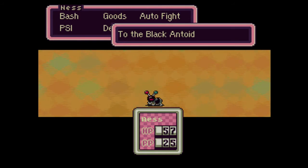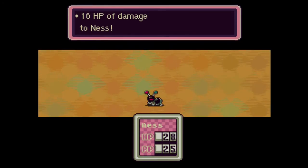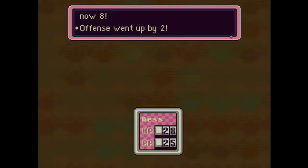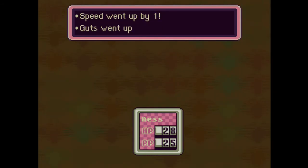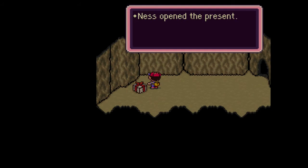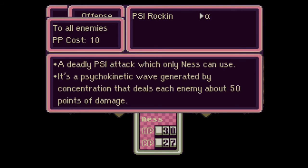Black antoids are very similar to attack slugs in that they appear in swarms, but they are much harder. If you face a swarm you'll have a lot of difficulty — they do about 10 damage apiece and don't die in one hit. They also have the ability to heal themselves, which is annoying. You want to avoid swarms of these until you hit level 8 where you become an overpowered beast. Level up! Offense up by 2, defense up by 3, speed up by 1, guts up by 1, luck up by 1, max HP up by 2, max PP up by 2. Ness realized the power of PSI Rockin Alpha!